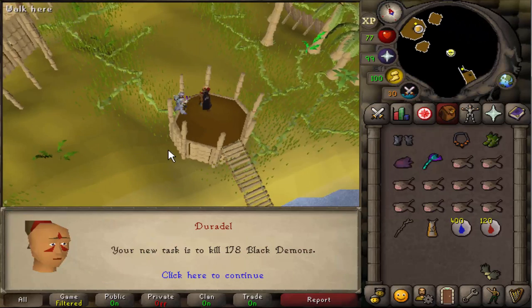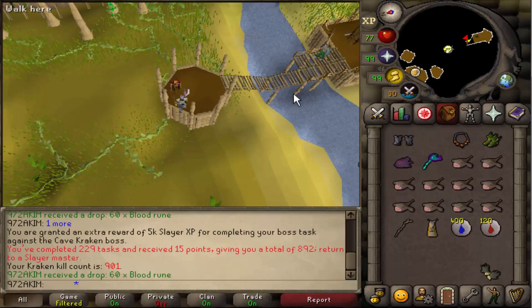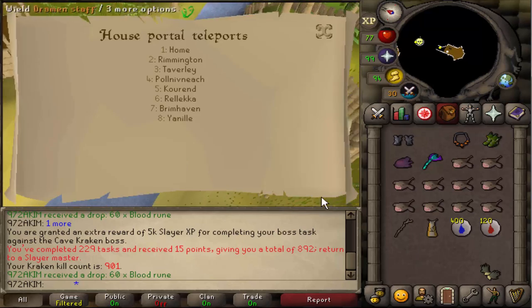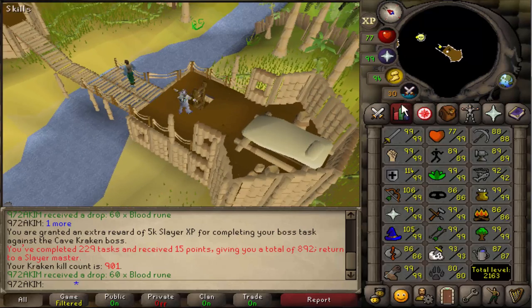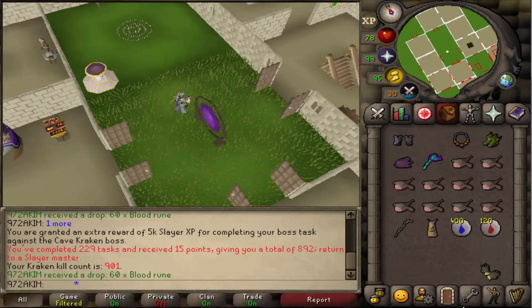We are gonna get ourselves some Black Demons, one of my favourite tasks, simply because of how AFK it actually is — I really really like it. So we're gonna quickly gear up and just AFK that one, and I might play some Deadman mode on the side.